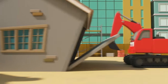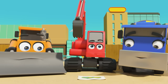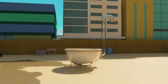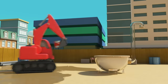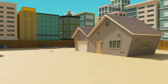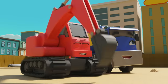It's Dozer, CJ and Diggly. Looks like they've just finished building a brand new house. Something is still missing — of course, they need to colour the house in with paints using that big paint mixing machine. Red first — Diggly is off. He's mixing the paint in the mixer, CJ collects it in her drum and gives the red paint to Diggly. The roof is red — well done guys.